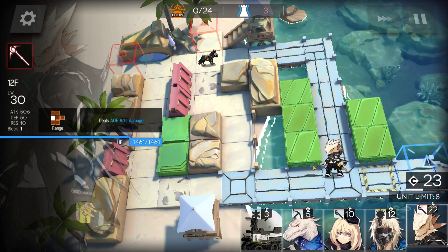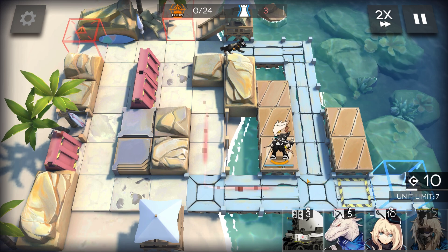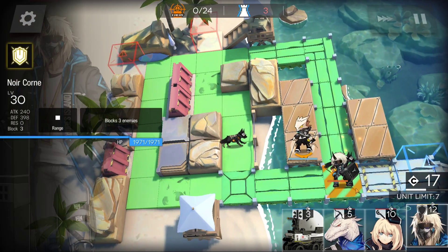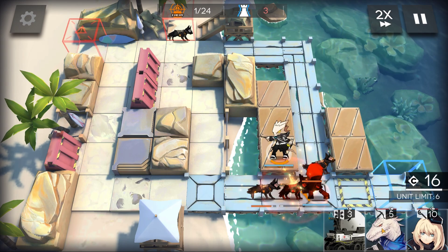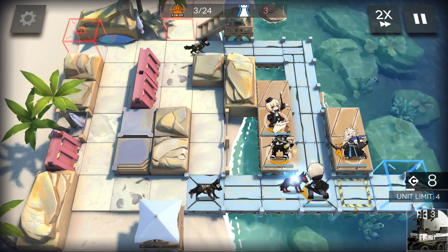Drop in the magic lizard. Add in some more DPS with Rangers leading the way, and Durin, the Destroyer of Worlds.